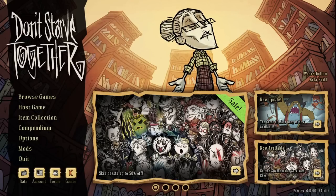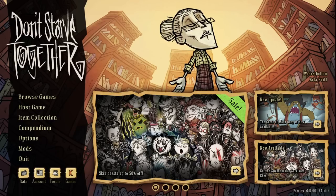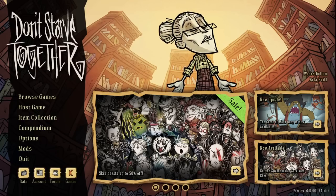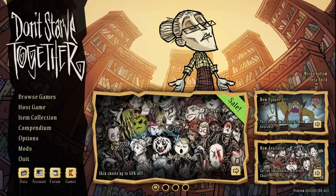G'day guys, another week, another update. We only just got the massive Moonkey content drop and now we have an early look at the upcoming Wickerbottom refresh. There are 11 new books, a bunch of other tweaks, including changes to Wortox and Walter, all of which we'll be having a look at in this video.